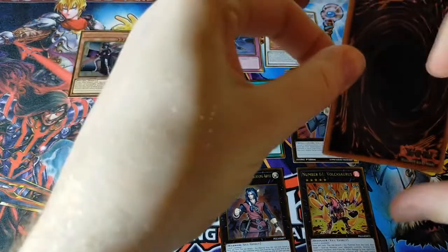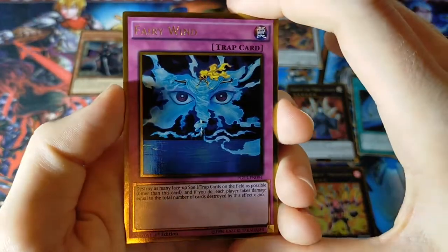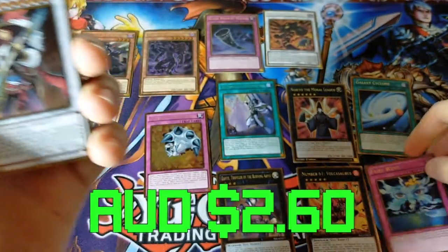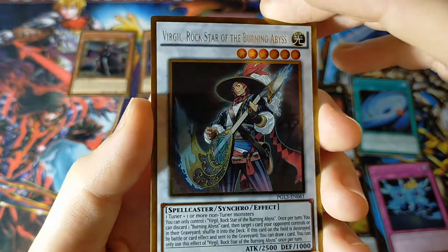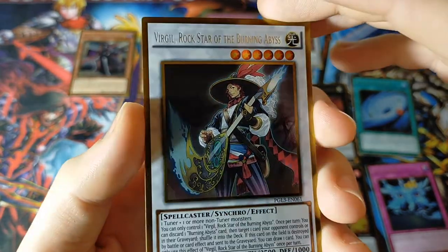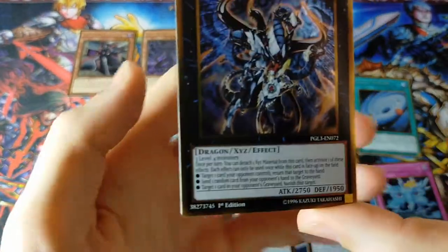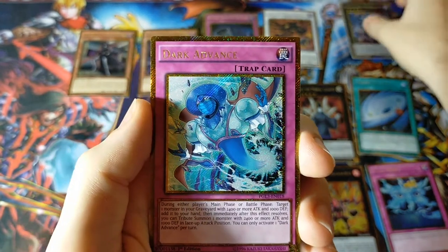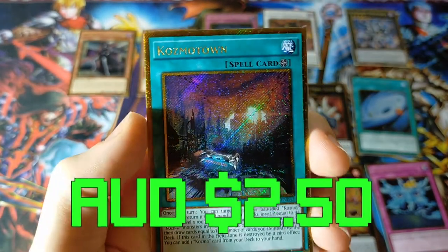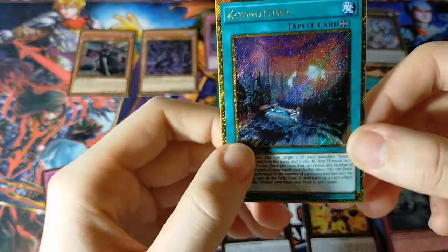Alright, already on to the last pack. Like I said, quick opening. Fairy Wind — pretty card. Virgil — we've pretty much got all of them, we just need the fusion Dante now and Beatrice. Virgil, Rockstar of the Burning Abyss — so cool, I love that artwork. Evil Swarmoroborus — very cool. And Dark Advance. Alright, and we got one chance. Cosmotown! I'll take that. I've never actually pulled that card and I'm really, really happy to pull it. Awesome stuff.